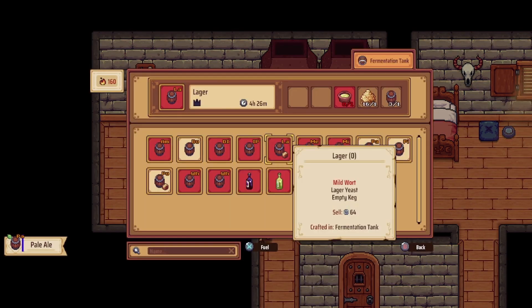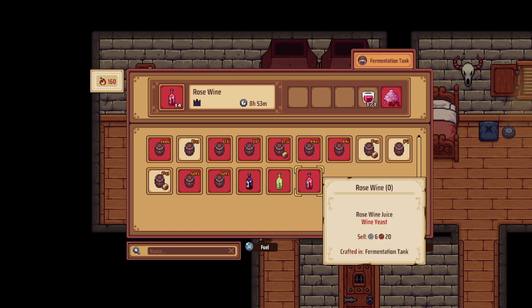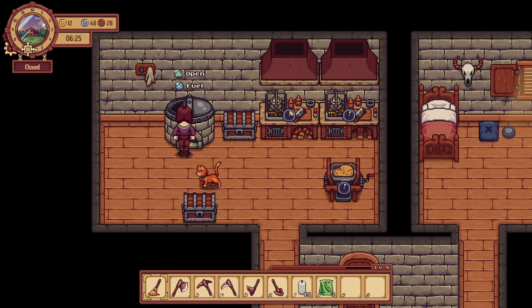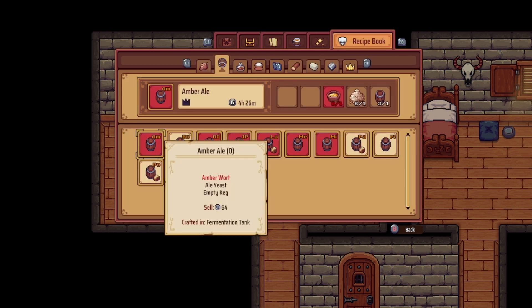I think I want to make another fermentation tank but the resources needed to grab that is a lot, so we might have to wait on that. Let me check the quest to see what we still need to make. I need to make a porter with melon and a lager with hops, so let's make the porter.